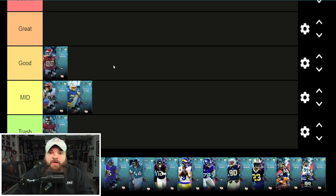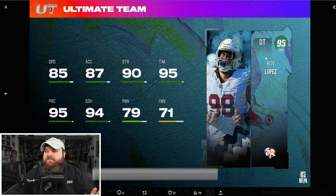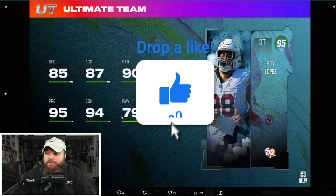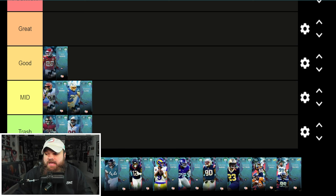We're also getting 95 Rory Lopez — there's no way he's a 95 overall. The speed and acceleration aren't terrible for a defensive tackle, but look at his pass rush: 79 power moves and 71 finesse moves. That right there is terrible. This is probably the worst card that dropped today — he is going in the trash tier.